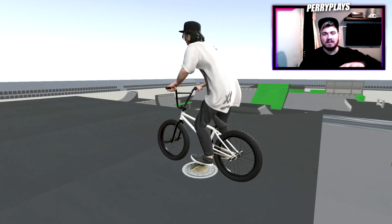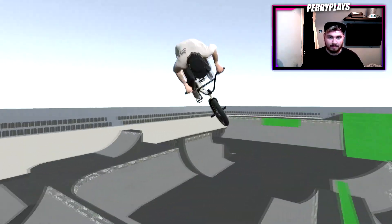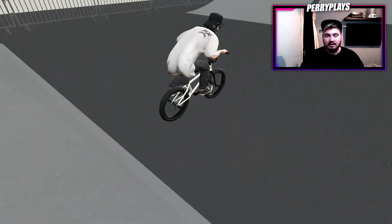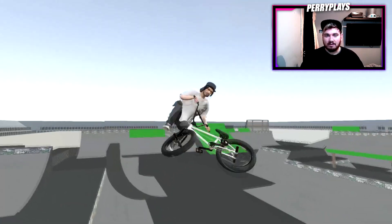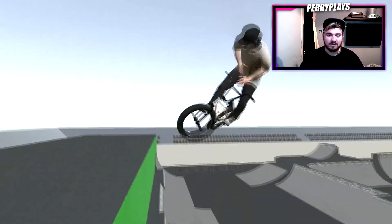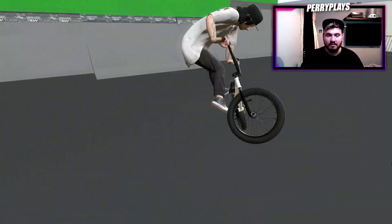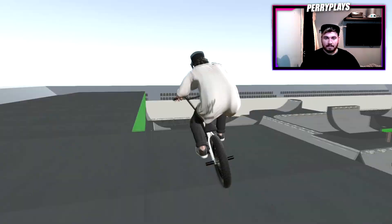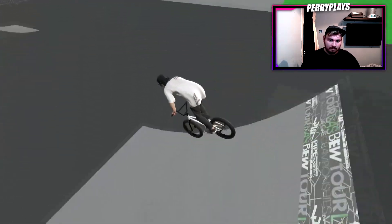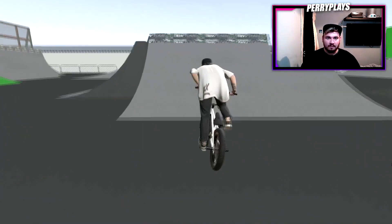I'm gonna 270 bar into this drop in and see what we can do from there. Nice little drop in — what am I doing? That was cool, I kind of landed the wrong ramp, but some of the ramps shoot you the wrong way. That's just to be expected with mod maps — mods that aren't originally in the game. But it is fun to mess around with these and try to get transfers you wouldn't think are possible.